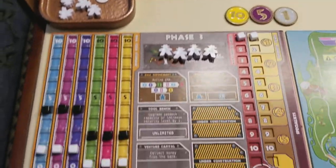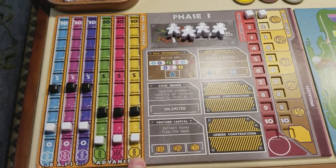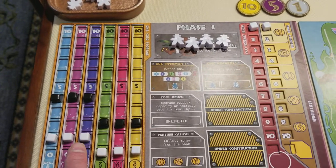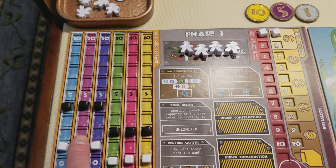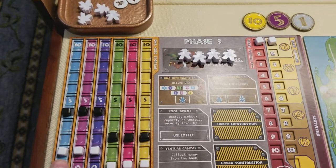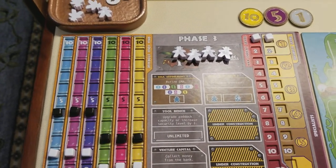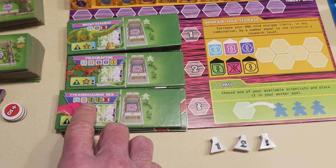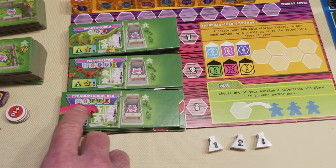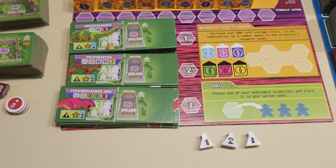Let me show you the lab board. You can see the types of DNA: there are three basic DNA colors and three advanced DNA colors. Each player starts the game with one of each basic DNA and no advanced DNA. These black cubes represent your current cold storage amounts — you can only store a maximum of three of each basic DNA and one of each advanced DNA at the start of the game, though there are ways to increase cold storage. The DNA is used to create dinosaurs. If you look at a dinosaur recipe like this Tyrannosaurus Rex, it requires one blue, one purple, two green, and one hot pink. For each T-Rex you want to create, you'd have to spend that mix of DNA — so you can understand how the economy works.